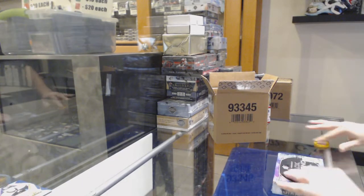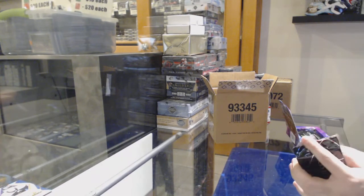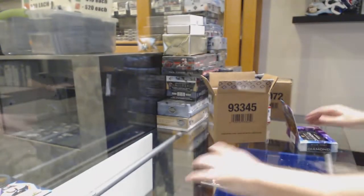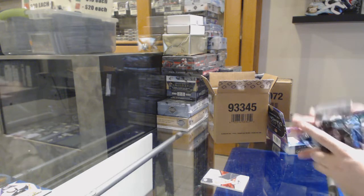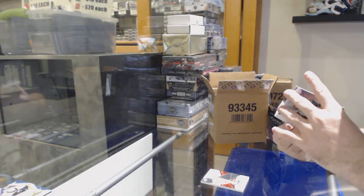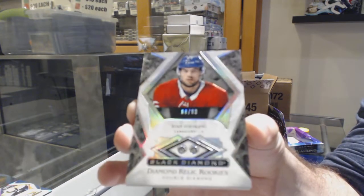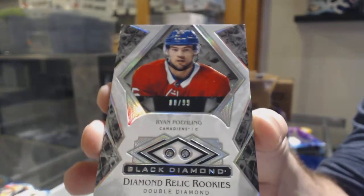I'm curious to know if there's a way. The problem would be, to be completely honest, Wardahawk, is it wouldn't be able to go all over through the product. 2-99, Philips Zadina. Like, you've got to think, this is an exceptionally low print run. They could only do this on about one-fifth to one-tenth of the print run. To 2-49, Mike Madonno, Dallas Stars. Double Diamond to 99 for the Montreal Canadiens — Ryan Paling. Double Diamond.